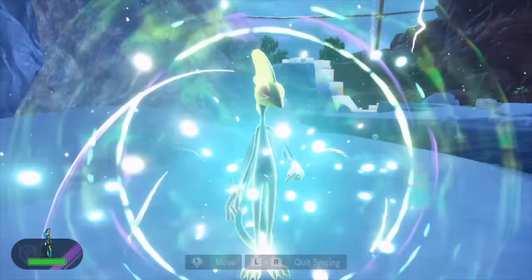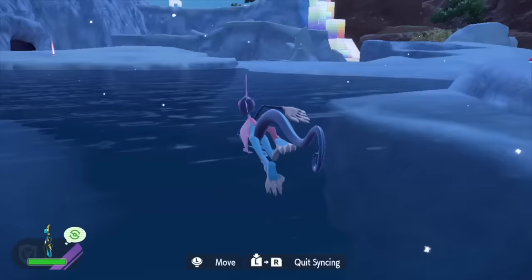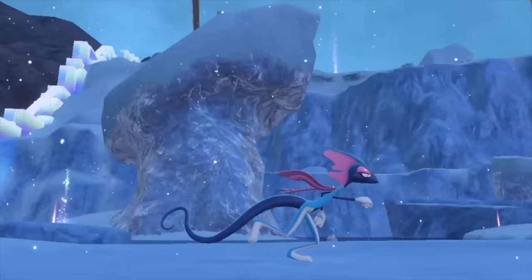On the other hand, if you want Usain Bolt and Michael Phelps put together, then you got Inteleon. And guess what? He swims front crawl as well. This guy runs as if there's an apocalypse going on — literally, he wants to get to his destination as soon as possible. Like, really fast.